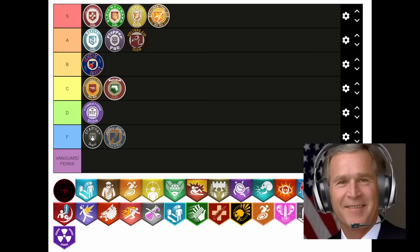Next up is BO4 Stamina Up. It's objectively better than the original, especially with the modifier slot giving you unlimited sprint. Yeah, not much to discuss really — it's the same old Stamina Up with a great modifier. Got to go in S tier too.